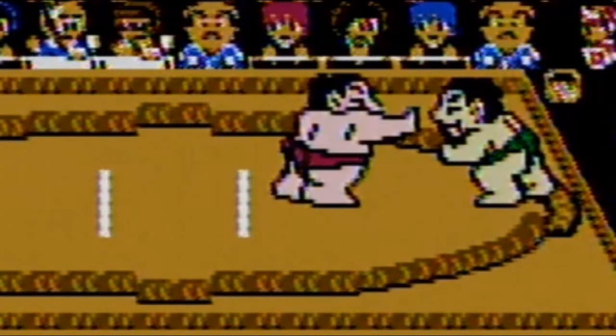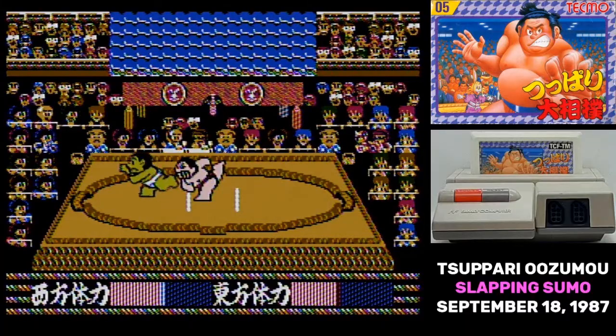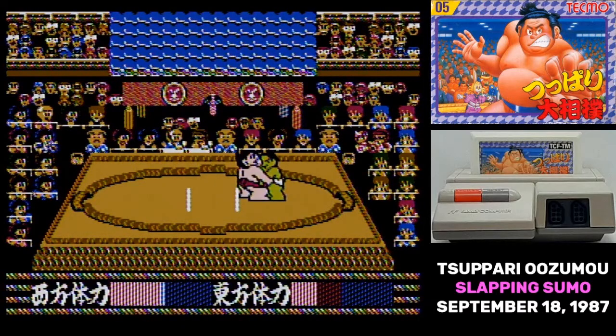If you're far away from somebody, pressing a button will do a slap, or the Supari, which the game takes its name from. If you're close, pressing a button will initiate a grapple. And when you're grappled, you should press in a direction and then mash a button as hard as you can to throw somebody.